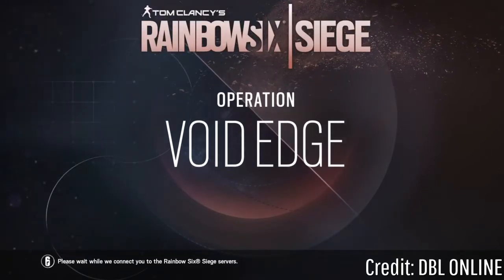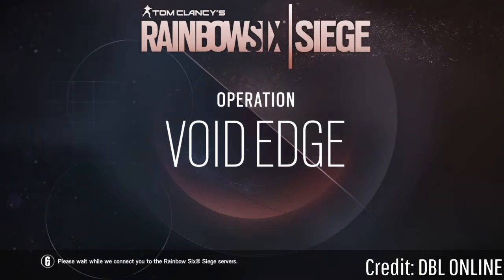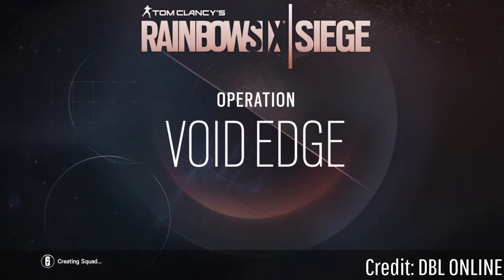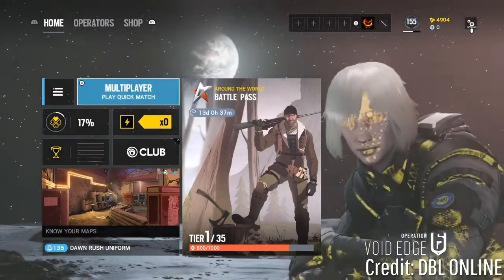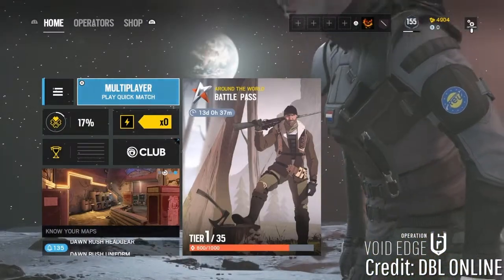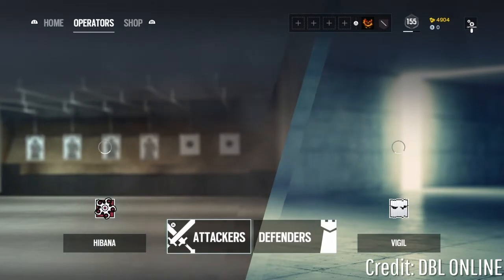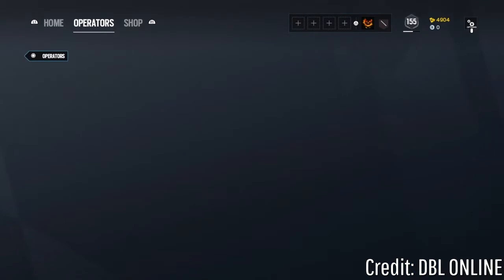Hey guys, in this video I'm going to be showing you a Rainbow Six Siege glitch. It's going to be buying skins and camos for free. I know I haven't uploaded a Rainbow Six Siege video in a while, but it so happened that when I re-downloaded it yesterday that this glitch got publicized. I found this glitch from DBL online, so make sure you guys go check him out. I'm going to leave his channel in the description and leave a watermark at the bottom right of the screen.